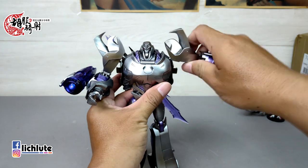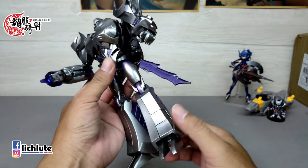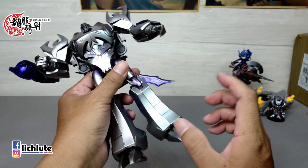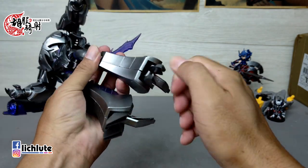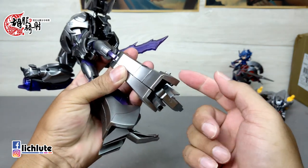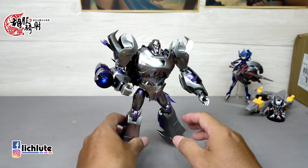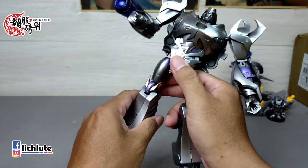我已经特别上了细油，所以转轴起来的柔顺度会好很多。全身涂装银色、紫色部件偏亮。脚踝位置多了一个接地，角度不大，大概顶多30度左右，但好过没有了。